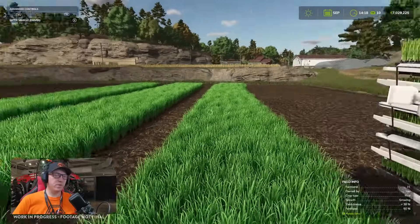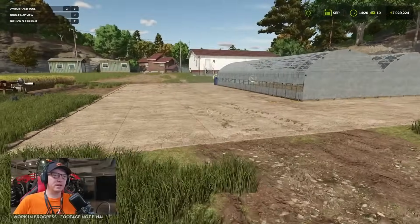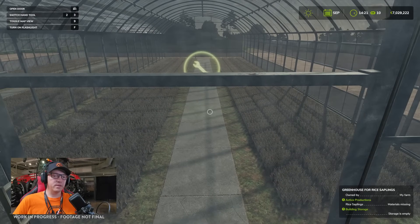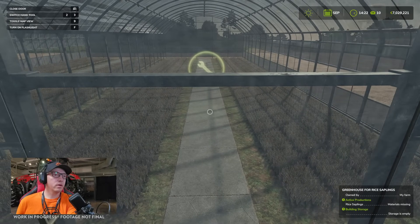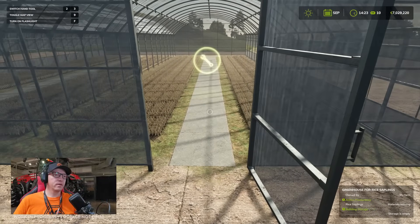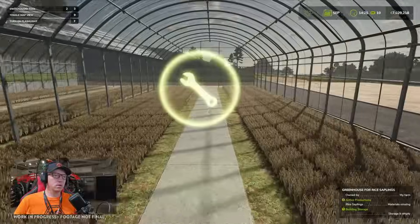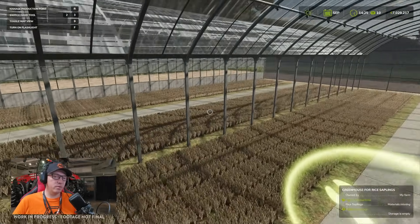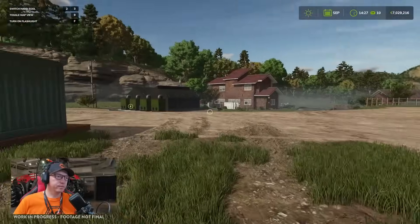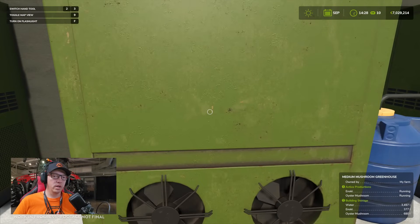Our rice has started growing because we skipped time. We want to go up this way — just a quick look at this foil house and greenhouse, which is for the rice production I believe. Opening the door — you have to duck to get through it, which is interesting. The production menu shows rice saplings. It needs seed and water. What is this other contraption? It requires water. Oh — mushroom greenhouse!